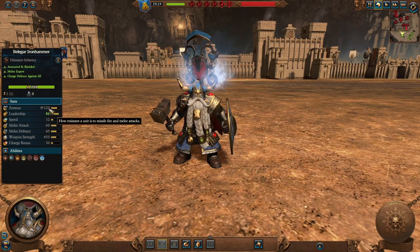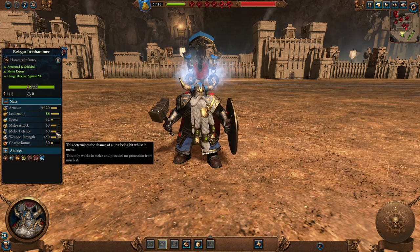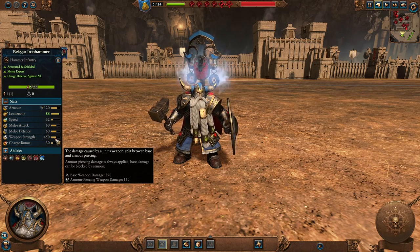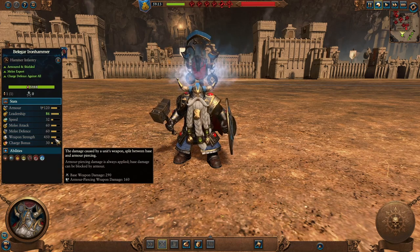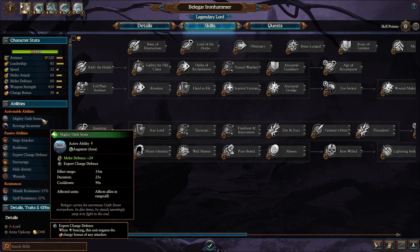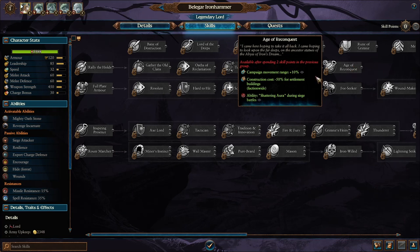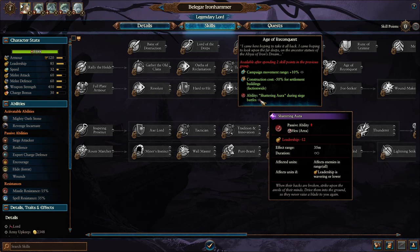Belagar Ironhammer. Armored, heavily armored, with a nice silver shield to deflect missile attacks, with great melee attack and melee defense values, although not a lot of armor piercing damage. He's better at surviving overall and outlasting his foes. For his abilities, you have the mighty Oathstone, giving allies nearby melee defense and expert charge defense, Revenge Incarnate increasing base weapon damage and melee attack. He also gains the Shattering Aura during siege battles, lowering enemy leadership by 12 if they are wavering or lower, helping enemies shatter so that siege battles are much easier with Belagar.